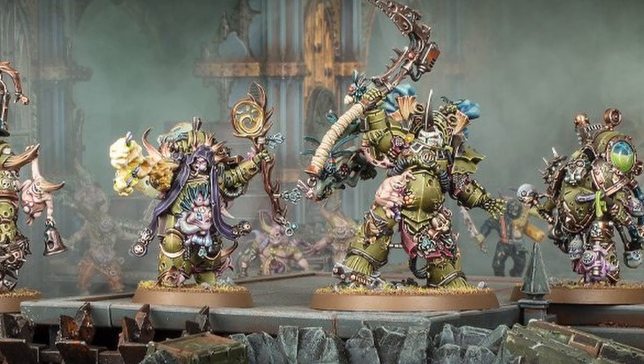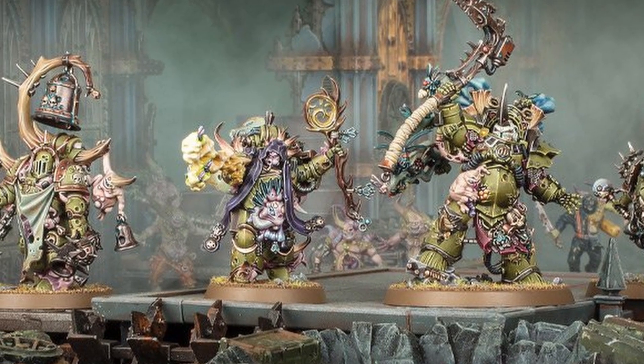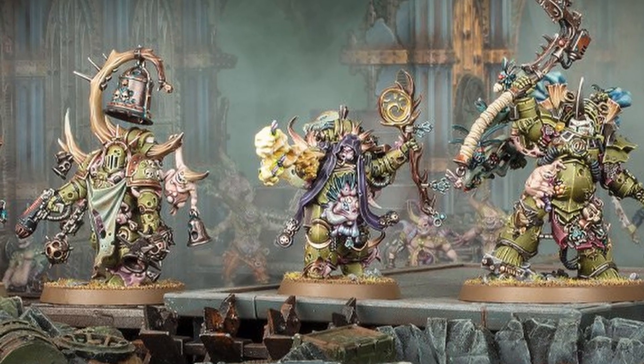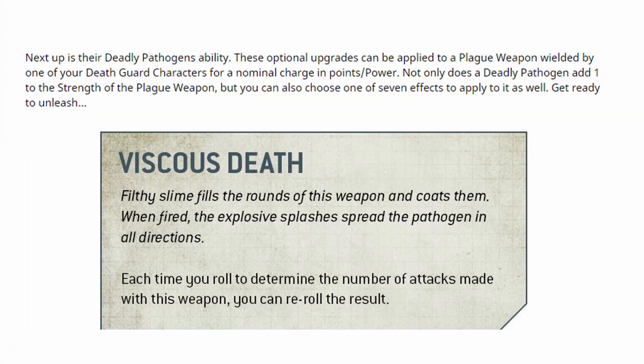Today's article covers yet another of the previously mentioned five key changes to the Death Guard rules that is going to change the army, as mentioned in their first article yesterday. This one today is the Deadly Pathogens ability. What this essentially is is an upgrade which can be given to your Death Guard characters who have a plague weapon. It seems much like the Heroes of the Chapter upgrade that Marines can take, where you can pay either a points cost or a power level cost to give one of these Deadly Pathogens upgrades to your chosen character.